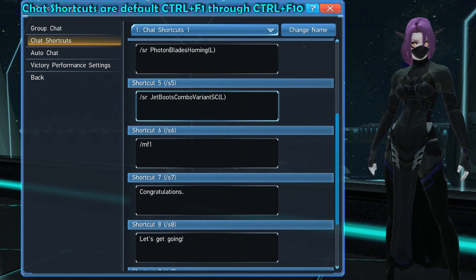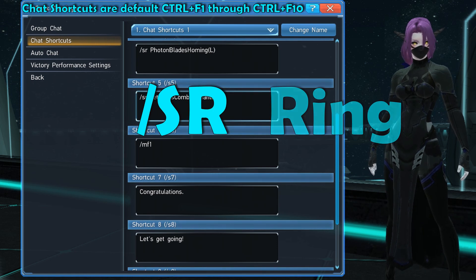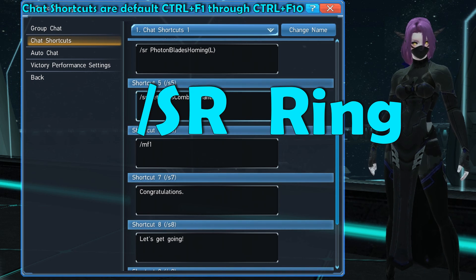For your ring commands, choose a line and then start with forward slash, S, and then R. Then leave a space and put in the name of the skill ring you want to swap to. However, you will need to type the entire name in without spaces, and this includes the L or R in brackets at the end too.